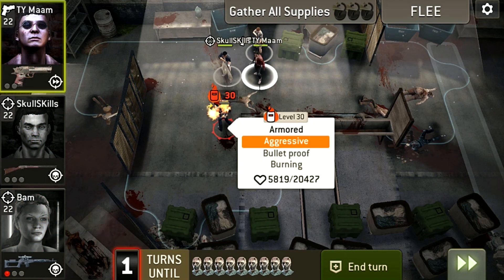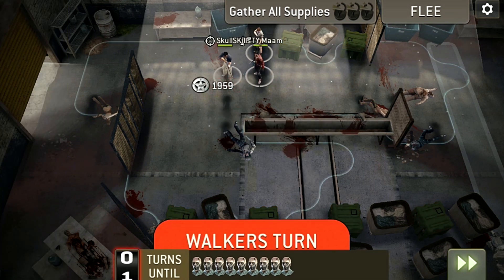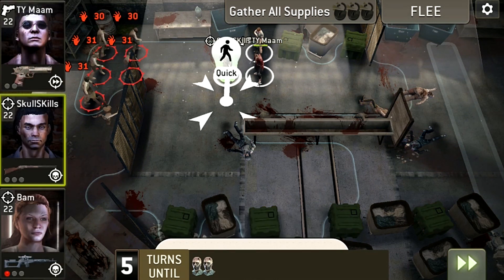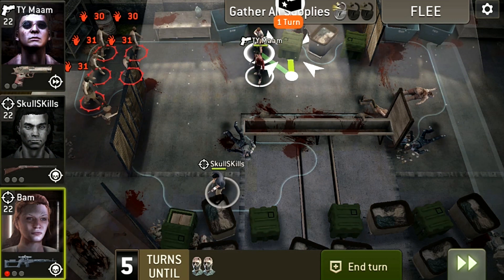Next, I will shoot and kill the rest of the walkers. Once I clear them out, I can start going for the crates. Grab the crates, and if you need to kill the second spawn of walkers, you will now have all the space near the exit to help you kill them off.